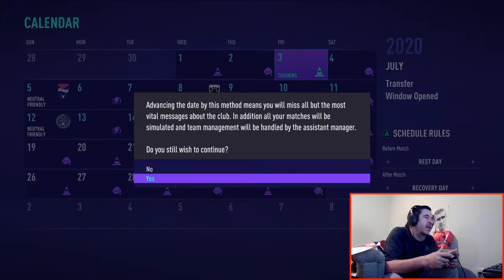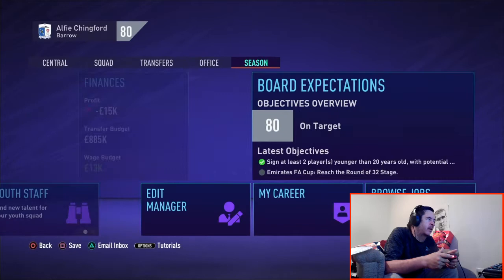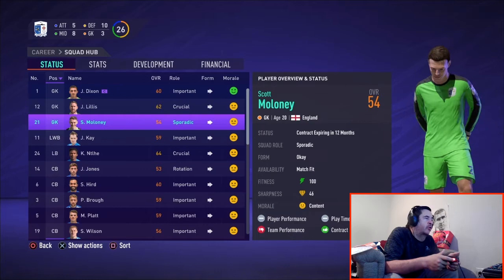These first preseason games aren't really that important, so you're basically going to sim through them. You're looking to just get established and get everything done at the beginning. Once you've done that, sim over to the start of the tournament, then go to your squad and put in the players you've just brought in. You'll also want to transfer list anyone in those positions.